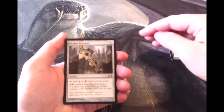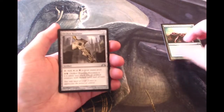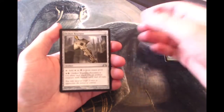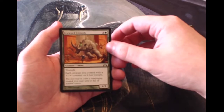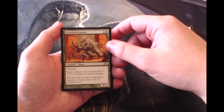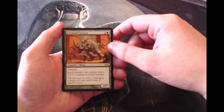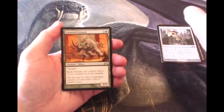Next is Orzhov Keyrune — these were actually quite good in draft format. They served as basically creatures if you needed them to, as well as mana accelerants, which is always good. And then Crowned Ceratok: trample for three, a rhino — each creature you control with a +1/+1 counter on it has trample. Seems really good in limited, sort of a maybe not huge bomb but pretty good.